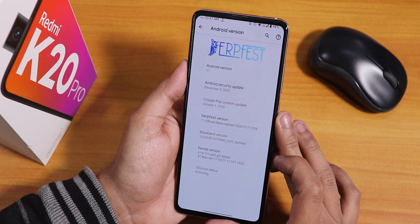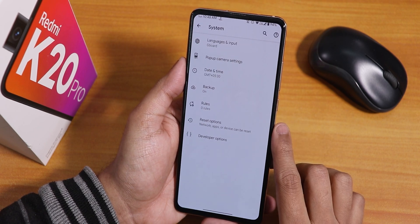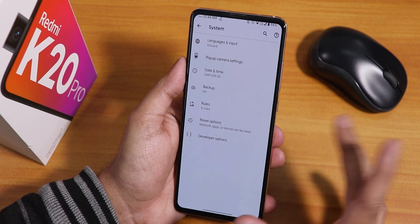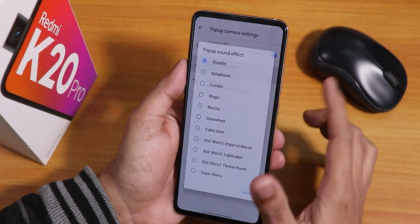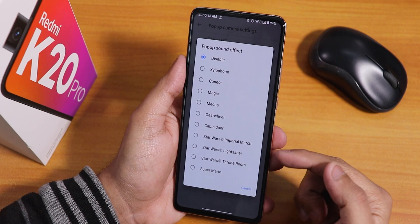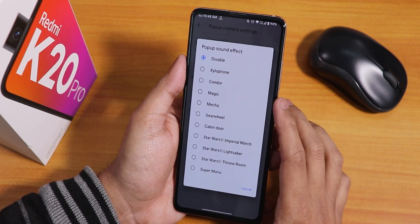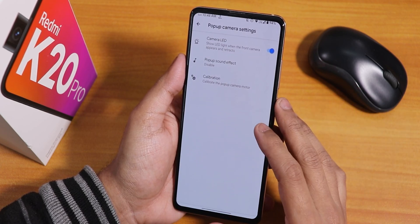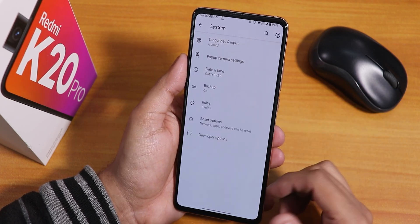In the system panel there's no system update yet, and developer options are enabled. In the pop-up camera sounds there are a lot of options — there's the Star Wars sounds which are newer, and the Super Mario one too. You can use these sounds with the front camera, disable the front camera LED, and calibrate it if you want. The default keyboard is Google keyboard.